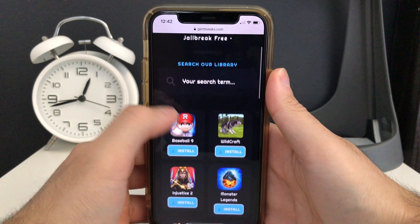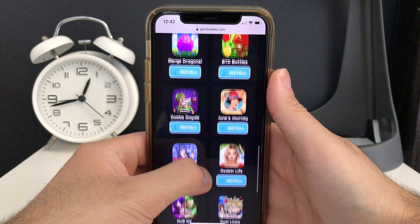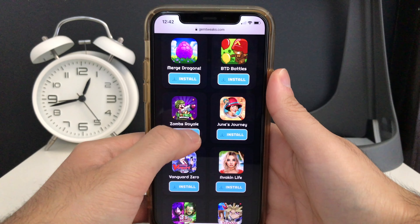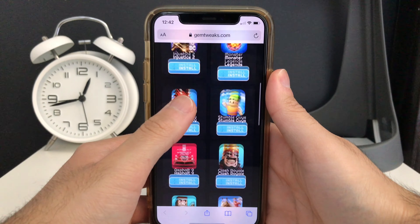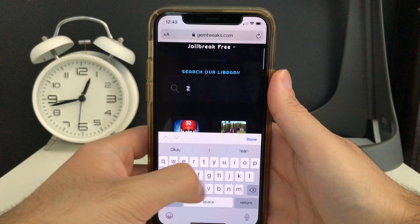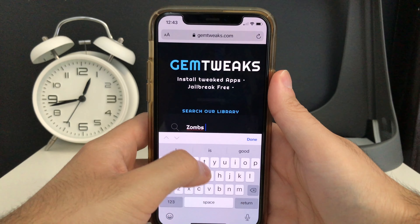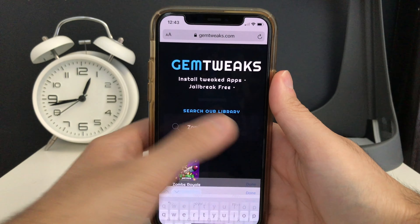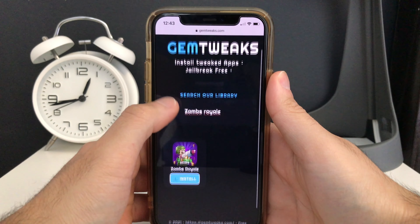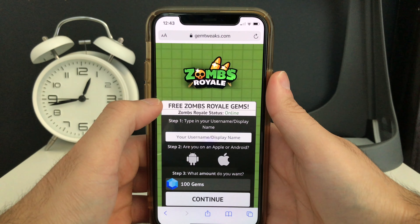Once you locate the Zombs Royale tweak, all you need to do is press the blue install button underneath it. If you can't seem to find it, you can also use the search bar at the top of the screen — just search for Zombs Royale, it'll show up, and then click the blue install button underneath it.